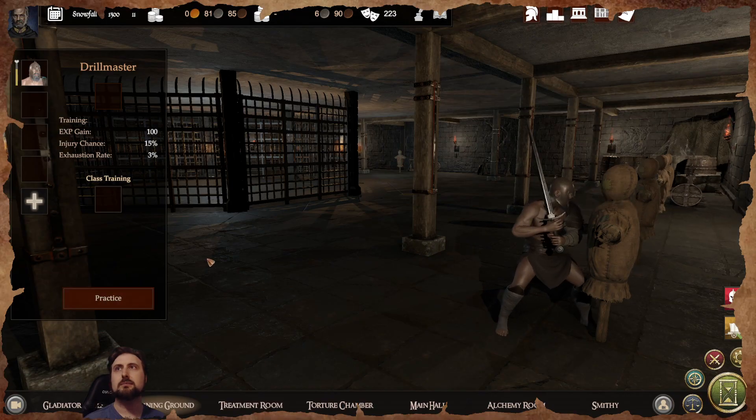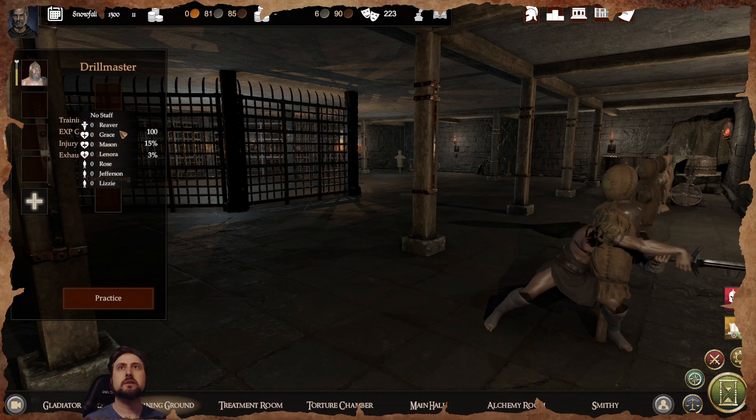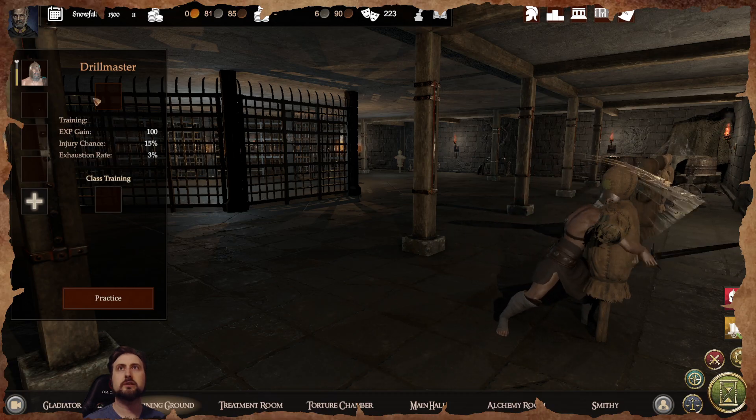Fewer guards means more gladiators but a greater chance of escaping. More guards means fewer gladiators but less chance of escaping. The training ground's coach role, which uses the drill master skill, allows training to go more effectively.